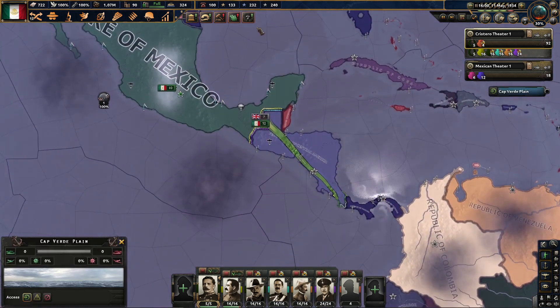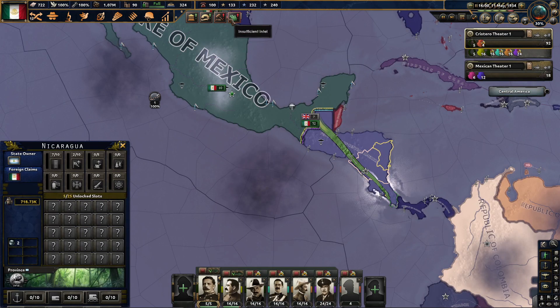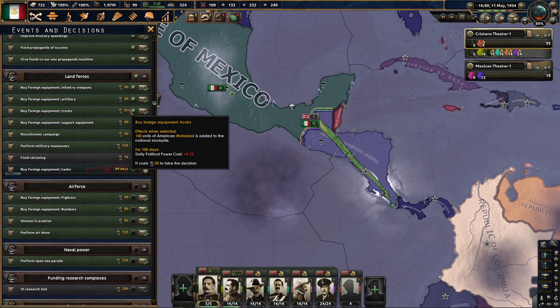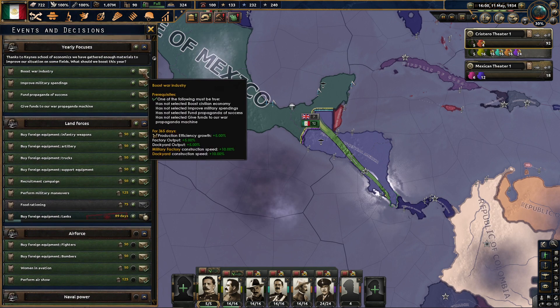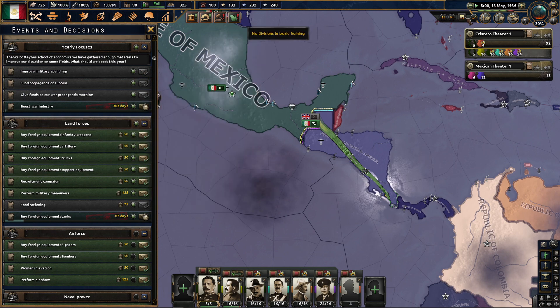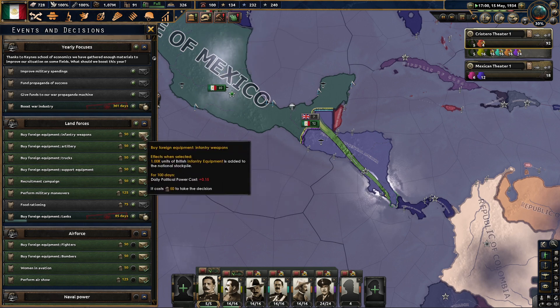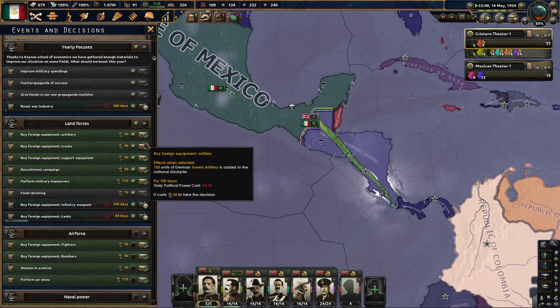Okay, we're back — I was just making a save as a backup in case something goes wrong. So what's the boost war economy or industry one again? 360 days — yes, yes, yes, this is what we definitely want this year. I keep taking these every 13 months instead of every one month. Let's buy some infantry equipment.